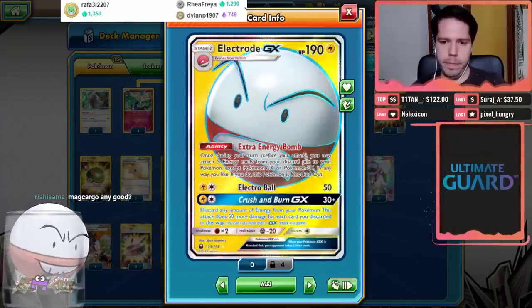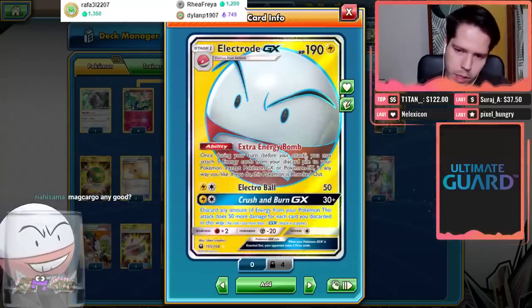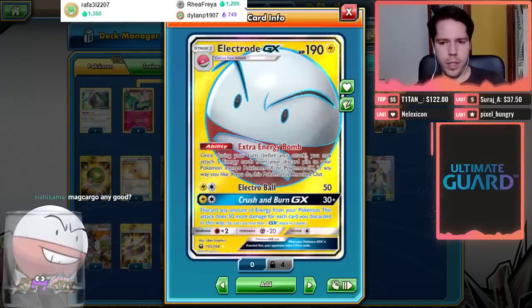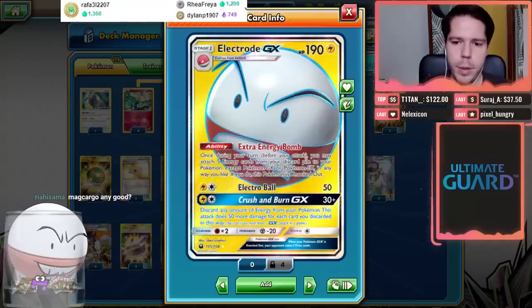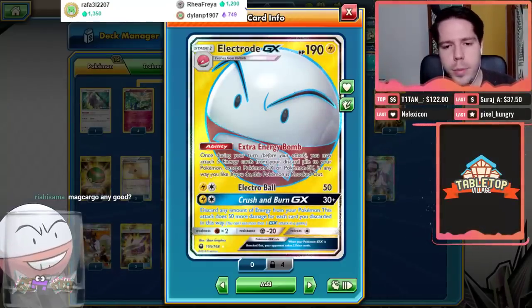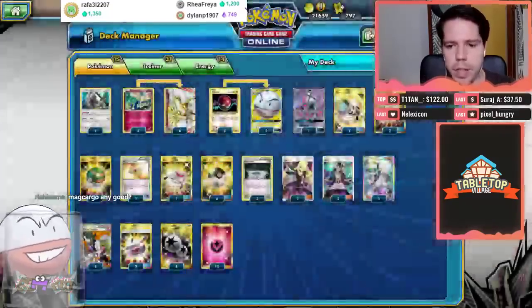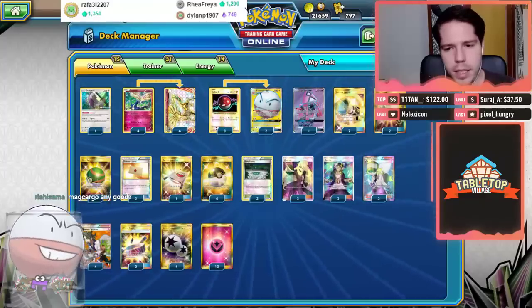Electrode GX's attack Electropole deals 50 damage, and Crush and Burn GX deals 30 damage plus 50 more for each energy you discard from your Pokemon. However, we are not running any Lightning energy, so these attacks are not very relevant.